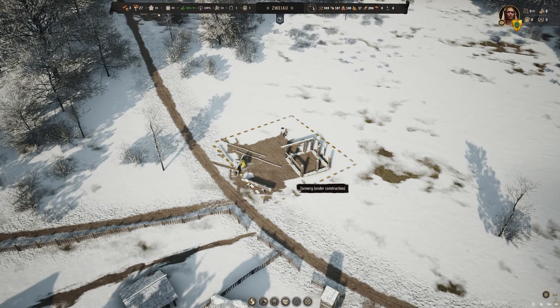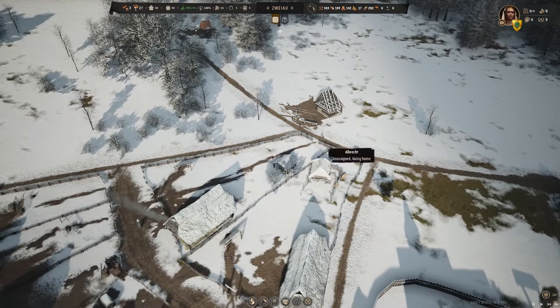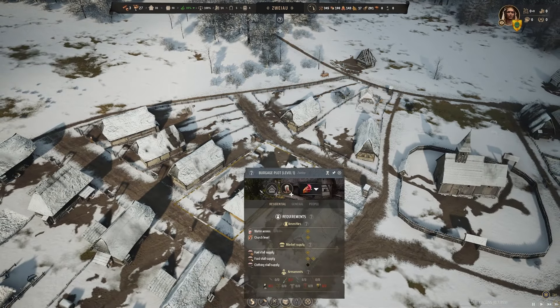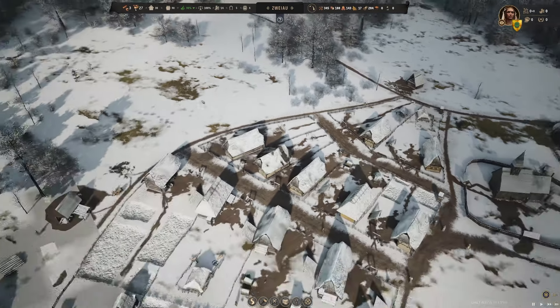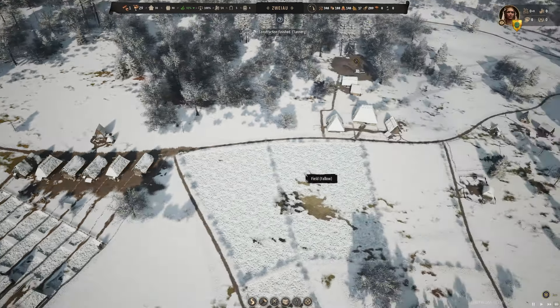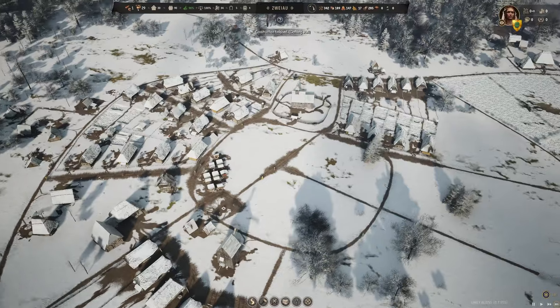Our tannery is going in. We're going to get a family working in there as soon as we can because they'll be able to turn our hides into leather, and then we'll have clothing — which means our people will have all the things they need for a happy expansion up to level two. The tannery's done — one family to go in there and that's going to get clothing sorted.